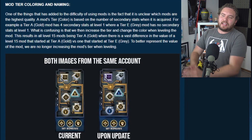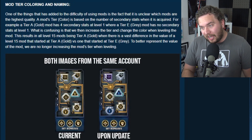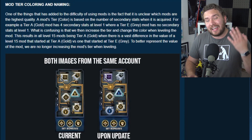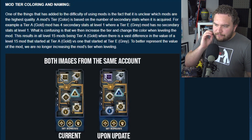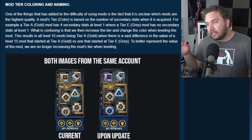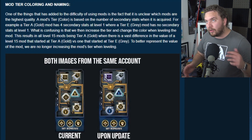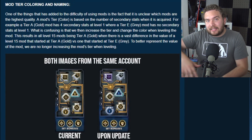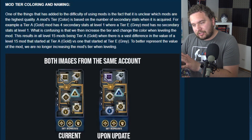Our community manager says: one of the things that adds to the difficulty of using mods is the fact that it's unclear which mods are the highest quality. A mod's tier, or color, is based on the number of secondary stats when you acquire it for the first time. For example, a tier A mod — which is a gold mod — has 4 secondary stats at level 1, whereas tier E, a grey mod, has no secondary stats at level 1. What's confusing is that we then increase the tier and change the color when leveling up the mod, resulting in all level 15 mods being gold, when there's a vast difference in the value of a level 15 mod that started as tier A gold versus one that started as grey. A mod starting with 4 secondary stats will have much more significant secondaries than one with none.